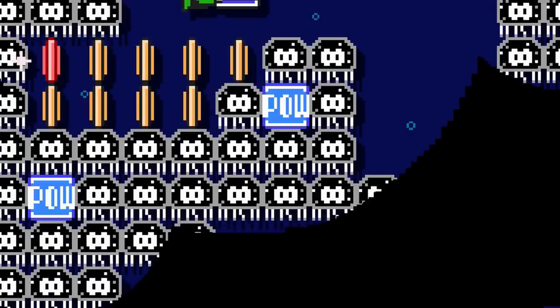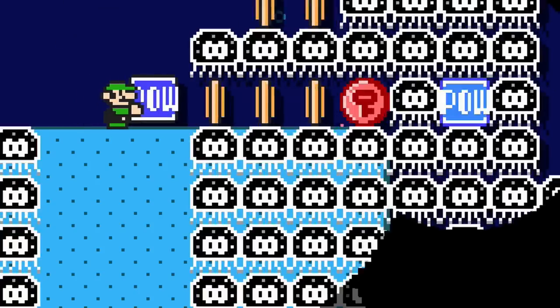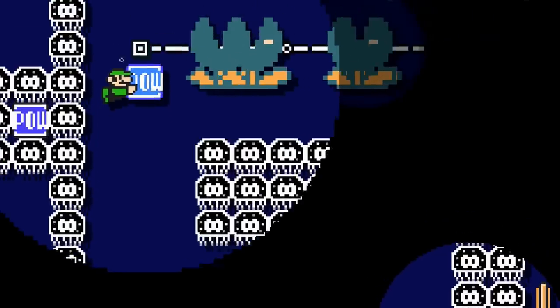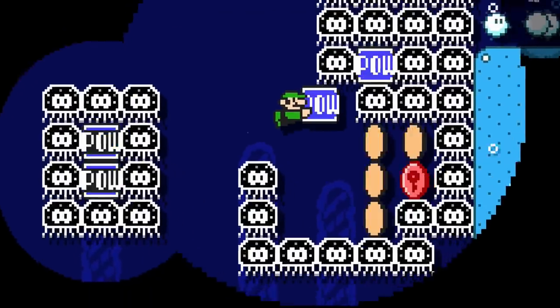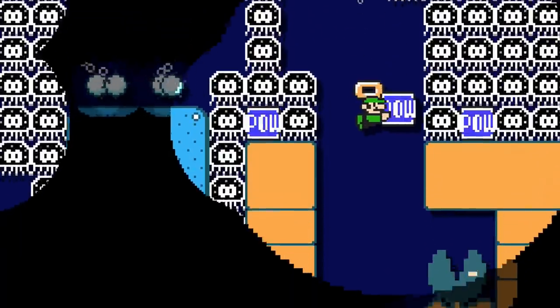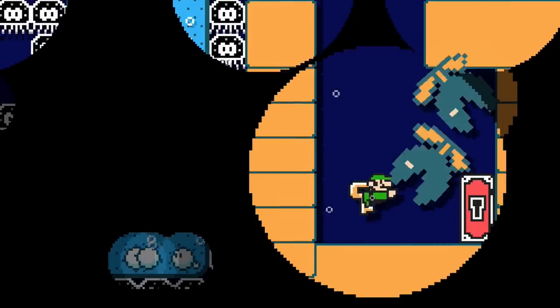Now Luigi can float around very carefully to collect his pink coin treasure. He'll need to walk carefully on the semi-solid above these jellyfish, swim swiftly by these munchers, and patiently float into alcoves of toxic creatures. Once he gets all five pieces of treasure, he needs to use his pow lantern to destroy the munchers and go through the locked door.